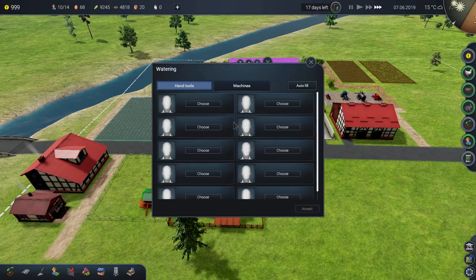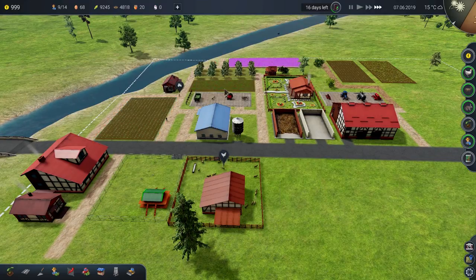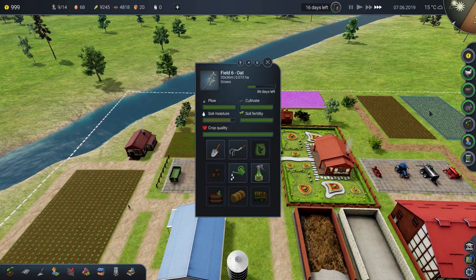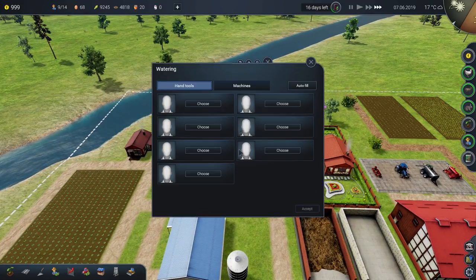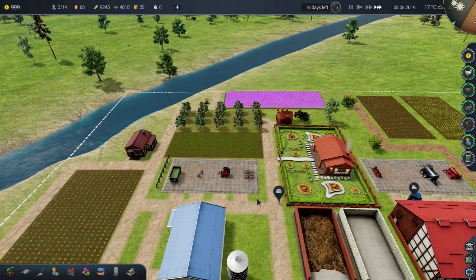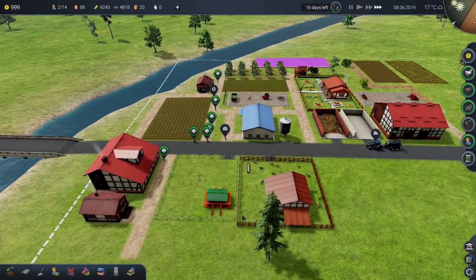Soil moisture, machines, autofill — can't afford to repair those machines, so we don't break them. Water, autofill. Get that watered, get that watered, it'll be good.